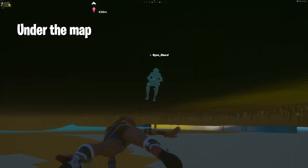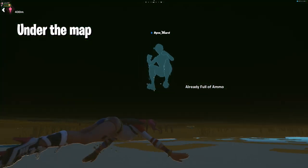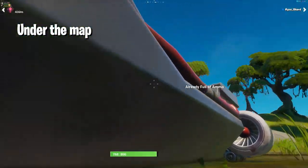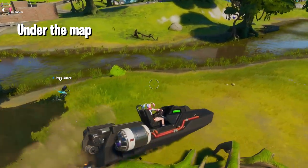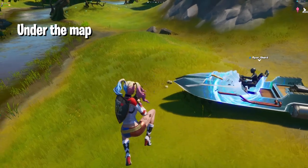To go out from this glitch it's quite simple — you need to have a boat above the ground and enter the boat. You won't see the option to enter the boat, so you just have to assume you have the option and then press square and you will go outside. That way you can go out from this glitch if you don't wanna stay under the map.